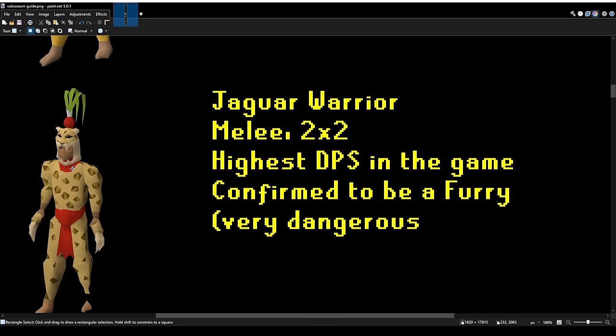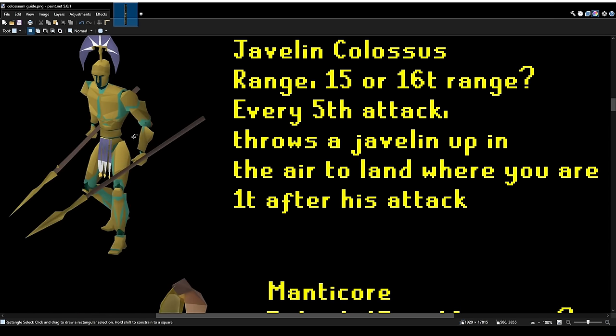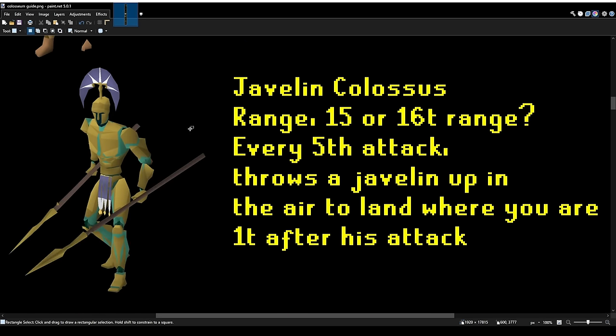The Jaguar Warrior has extremely high DPS if you let him get to you. He has a 2x2 melee — very dangerous if you let him get close, but he can be safe-spotted. The Javelin Colossus is the Ranger. He has a very long attack range. Every 5th attack, he's going to throw a Javelin up in the air, and it will land on where you are 1 tick after his attack.